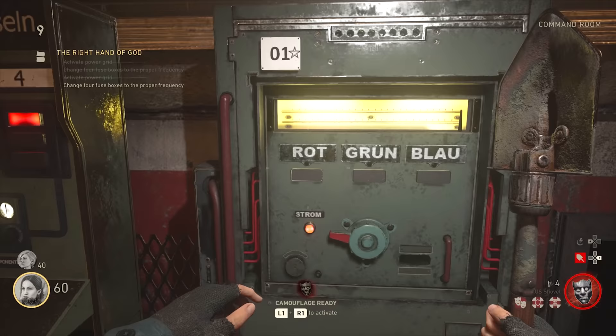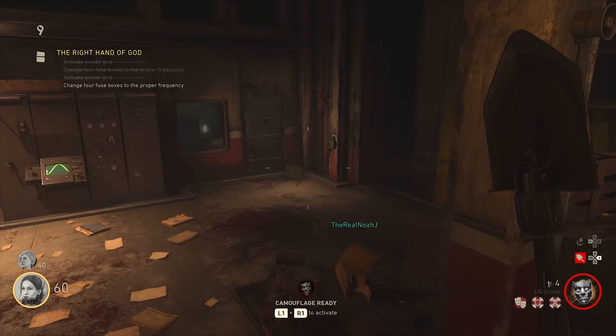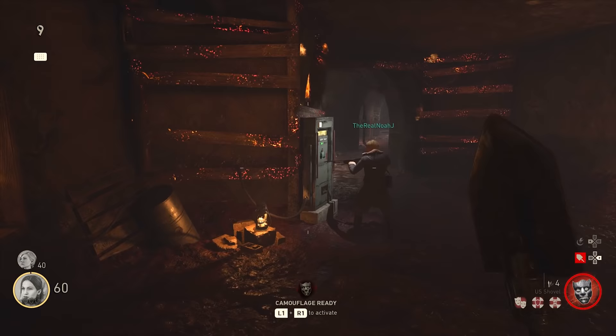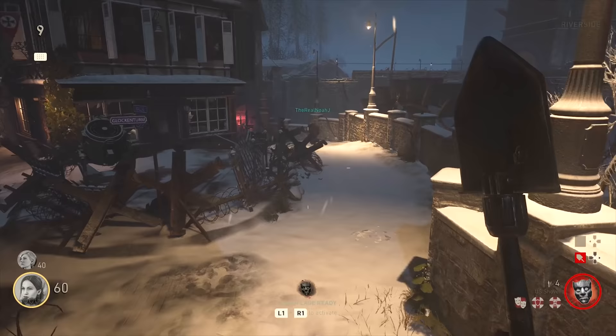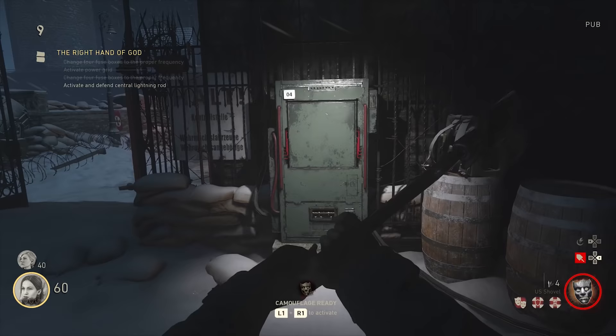You then need to follow the route shown in this gameplay and switch the electrical boxes along the way to the colors that correspond to whatever order you got in your game. There's one right next to the power box, then another in the sewers, a further one at the end of the tunnel in the Pack-a-Punch room, and the final one is behind the pub. You have to be pretty direct with this because you will run out of time otherwise, and you'll have to start it again.